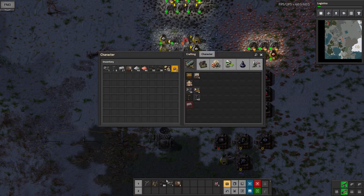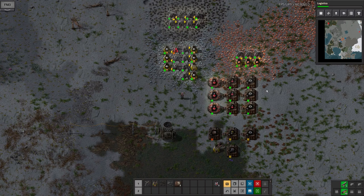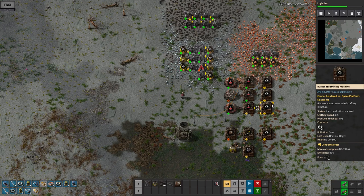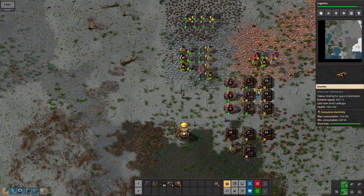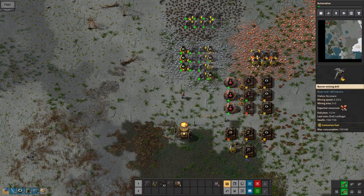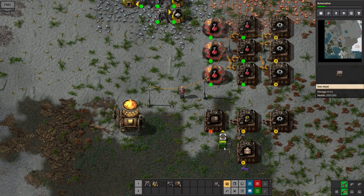I'm expanding my science production out a little bit, having to use the burner inserters. So everything at the moment is a burner system — there's a lot of going around and filling them up with coal going on. I'm just grabbing out of the mines, which I've got in that loop system so they all keep each other coaled up. It's just a case of now trying to upgrade everything to powered inserters so I don't have to worry about putting more coal into them. I know I'm going to need a lot of belts, so let's start assembling those automatically.